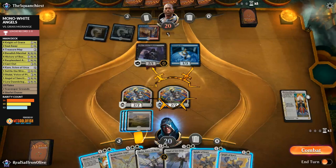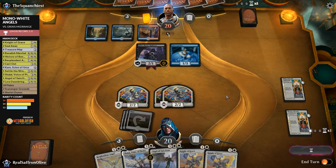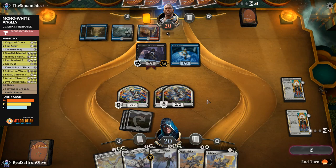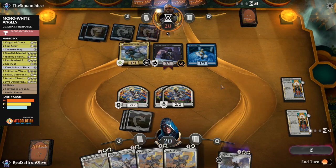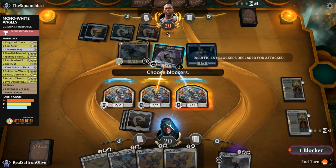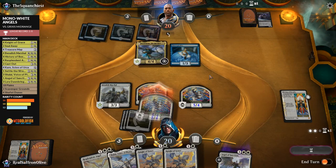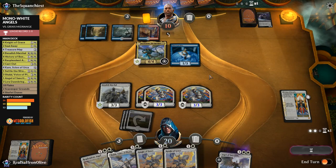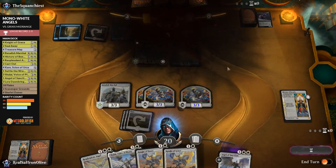Opponent has Nicol Bolas — we discard Angel of Sanctions. We kill Glint-Sleeve Siphoner, play Benalish Marshal, and go attacking. Opponent takes it to 10. We get another History of Benalia next turn. Stuck on three lands the whole game but it went pretty well — opponent scoops. Up to 2-0! Even with a bad hand this deck can be pretty crazy — that was the Mono White Knight draw of Mono White Angels.